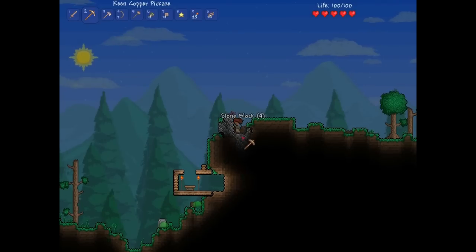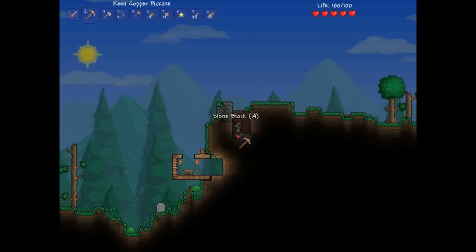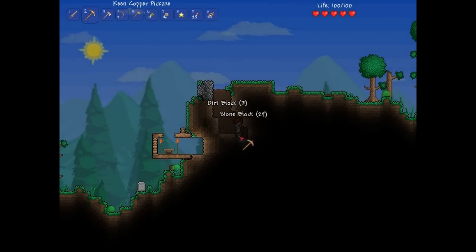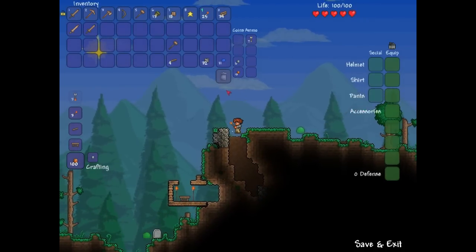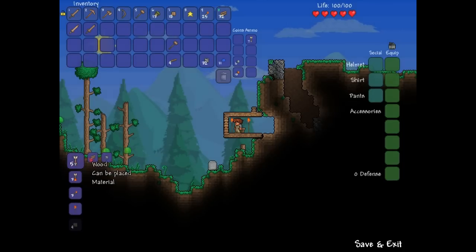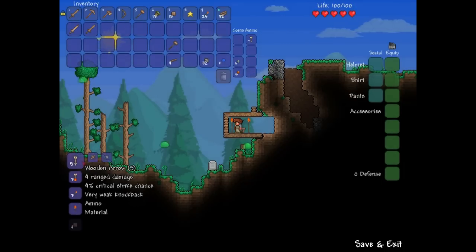To make arrows you need a bit of stone, so I'll mine a bit of stone. That should be enough. To make 5 wooden arrows you need 1 wood and 1 stone block. Stone blocks are mined from stone which is nearby and a small bit down there. You get 5 arrows for 1 wood and 1 stone. These are very easy to make.